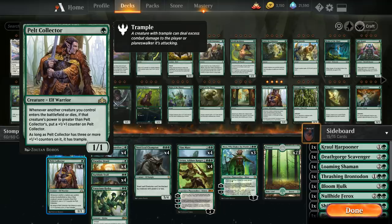Pelt Collector also has synergy with Vivian, since she can put even more counters on it and then permanently give it Trample.